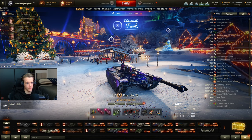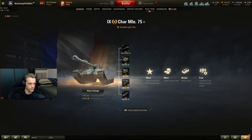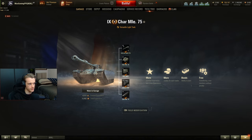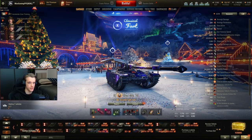480 is very, very low. What is the base view range? 370. That is really, really low for a light tank, especially at tier 9. A lot of stuff is just going to outspot you.